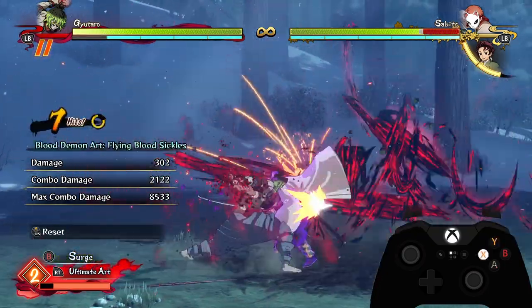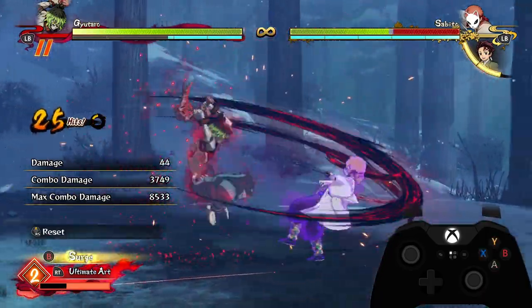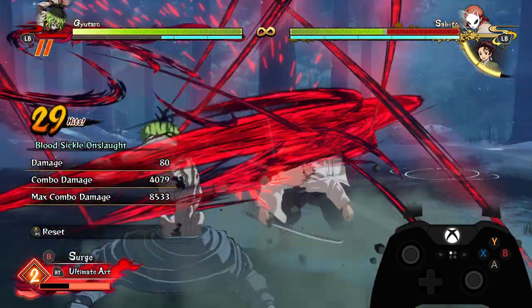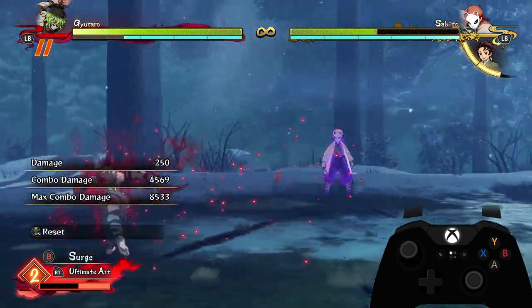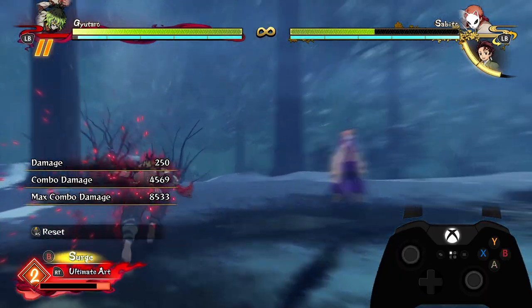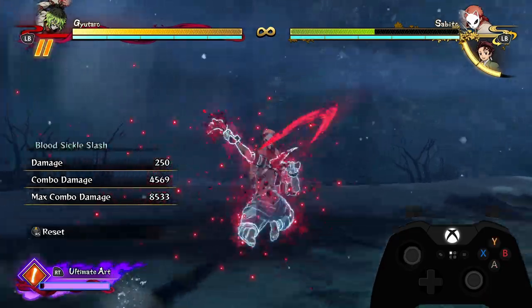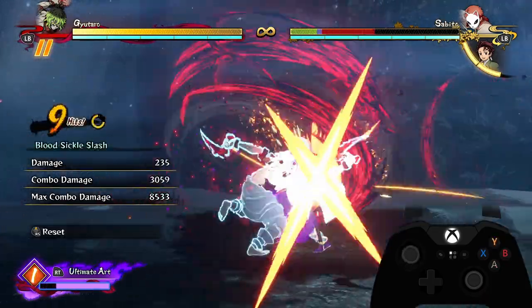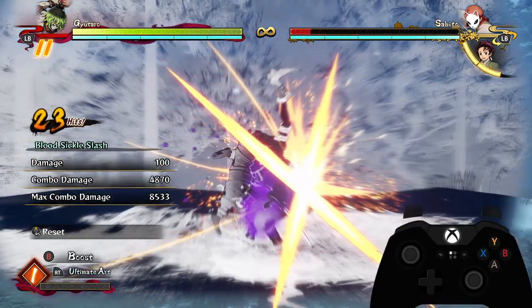Boost combos are pretty damaging, especially depending on how much meter you want to spend on them — this certainly wasn't optimal but it's half of Sabito's life for a guaranteed combo. And of course in surge mode, here's a simple time: special into tilt special, special into tilt special, special into tilt special — and the opponent probably dies.